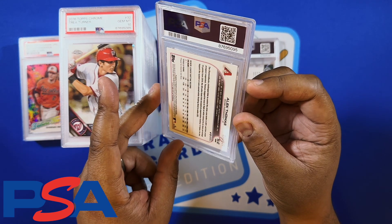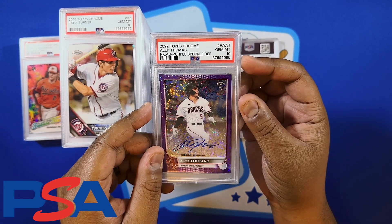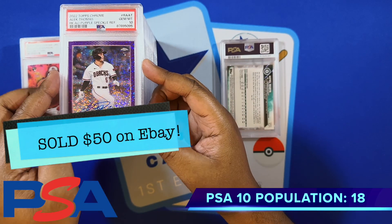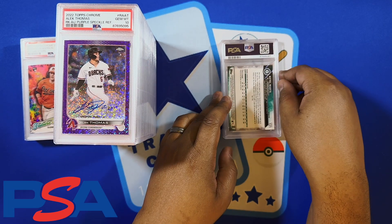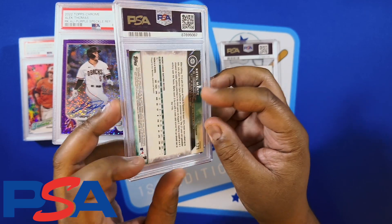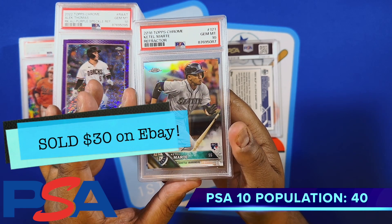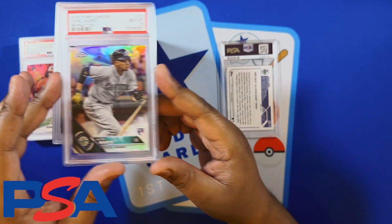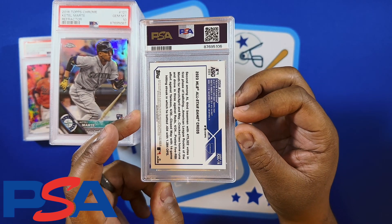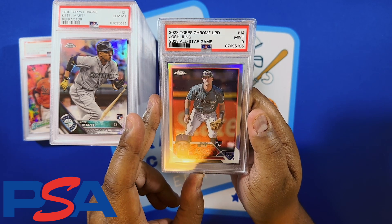Got Alex Thomas — this is out of 299, a purple speckle autograph — got the PSA 10. Kettle Marty is gonna be a rookie card — he was also on the Arizona Diamondbacks — and we got the 10 on his refractor. These refractors from back then, I just like the design better than the new ones. Finally from this box, got a Josh Jung rookie all-star card — not the autograph — got a 9 on that one.